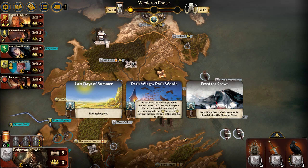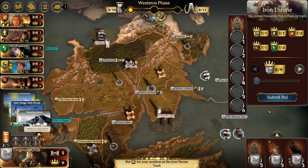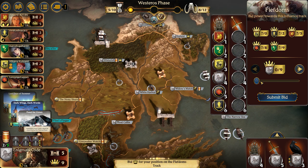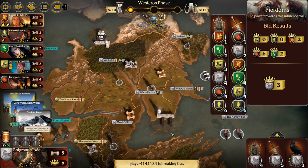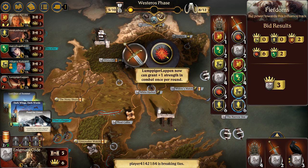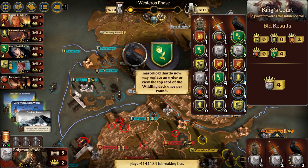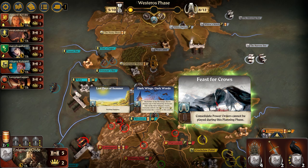For the Westerosi phase we have Nothing Happens, Potential Bid, and No Consolidate Power Orders can be played. Looks like we're bidding. I couldn't care less about the Iron Throne so I'm not throwing a single token on that. Looking at the power of the other players, I'm actually doing really well, especially compared to last time. I would like to pick up the Valyrian Steel Blade but I don't need it. I know for sure I'm going to have some combats coming up. I'm extremely pleased with this outcome because this is going to leave the Greyjoys very, very weak relative to me. I suspect the Lannisters are not going to be inclined to put them very high up.